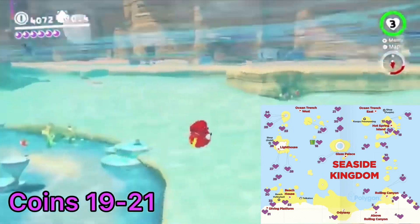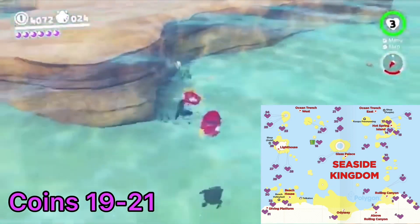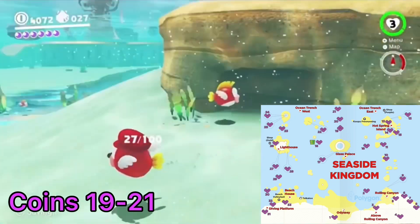From the beach house flag, face north and ever so slightly west. There's a point there through shallow water. Dive down on the west side of it and grab three purple coins hiding beneath an overhang underwater.